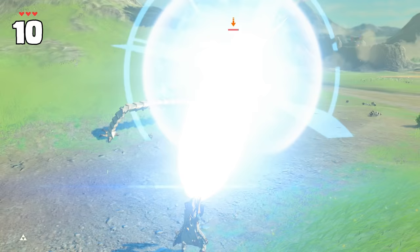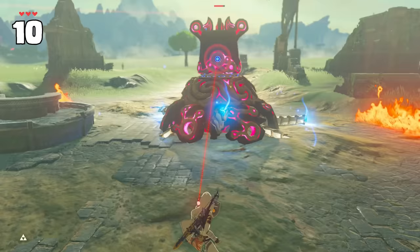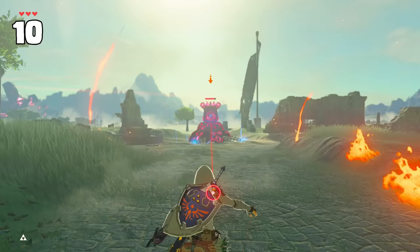Guardians have recoil when they fire their laser, but their legs help keep them grounded. If you cut off a Guardian's legs altogether, you can see this in action, and you can take advantage of it by firing at their lower weak spot when it's exposed.